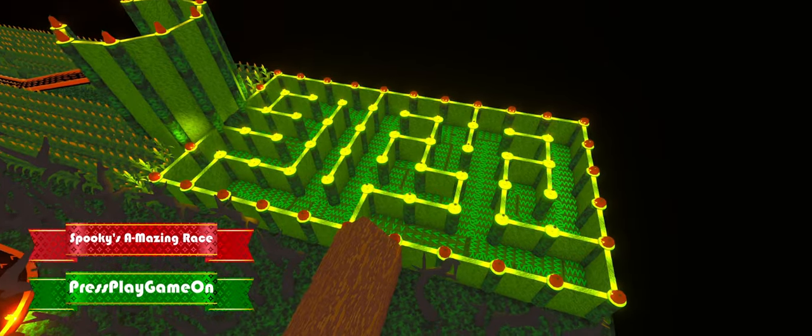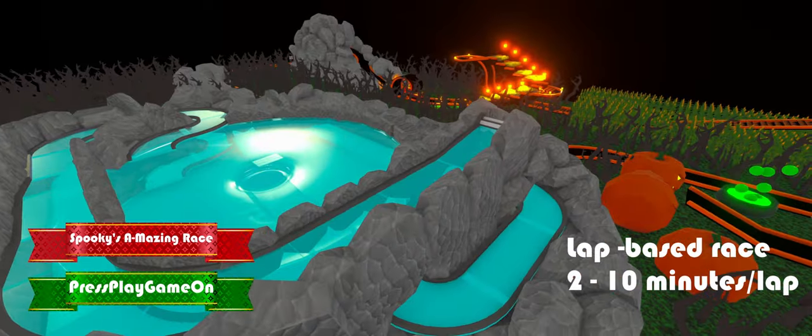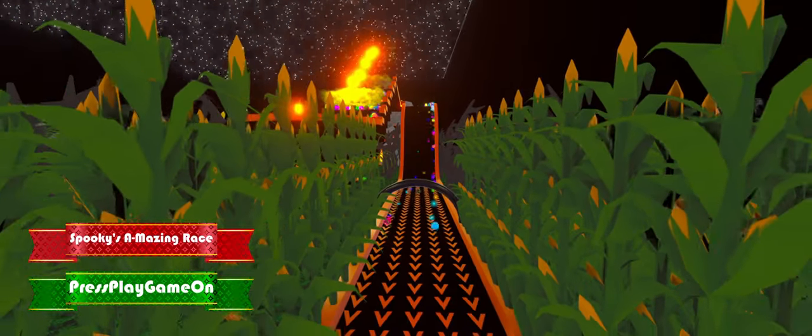The second world of today is going to be Spooky's Amazing Race, made by PressPlayGameOn. This race is a lap-based race with an approximate lap time between 2 and 10 minutes. This is because the maze inside of the map takes a lot of time for some marbles to complete.